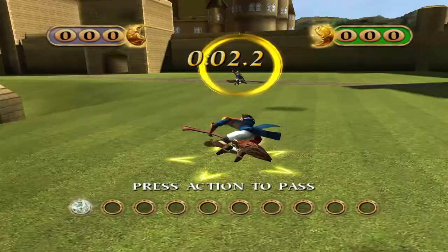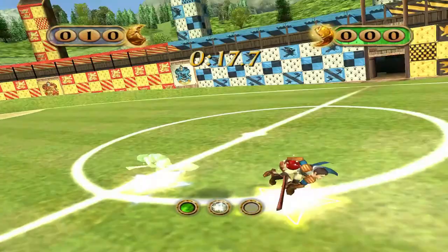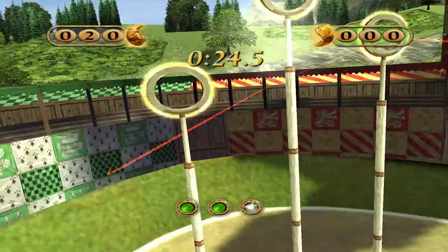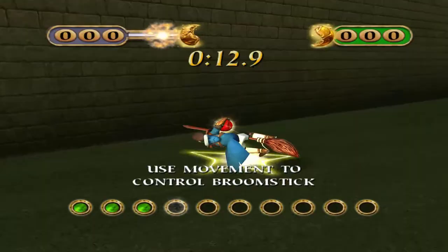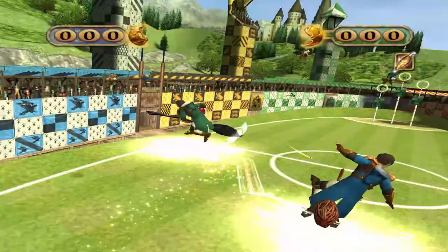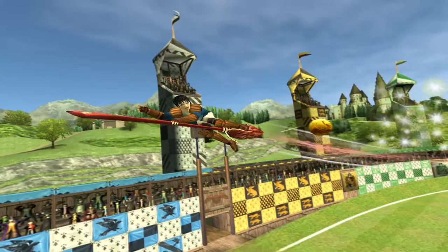Passing the Quaffle is easy enough by pressing pass and pointing in the direction of the chaser you wish to pass to. You can also hold the pass button down to throw the Quaffle with more force. Next up is tackling and scoring — again simple enough, where you can steal the Quaffle from an opponent's chaser by pressing the tackle button when you are next to them, and score by pressing the shoot button, where again holding it in shoots with more force. There are pros and cons to holding in the pass or shoot buttons, where a faster throw means the Quaffle is in the air for less time, but there is a bigger chance of the opponent stealing the Quaffle from you, or more time for the keeper to block the ring you were aiming at.